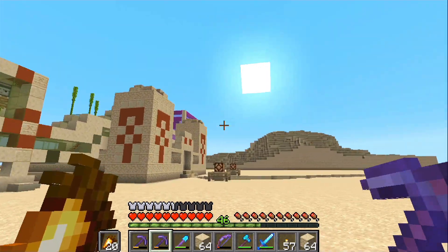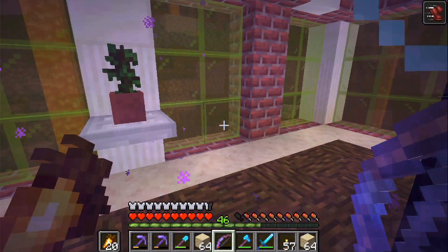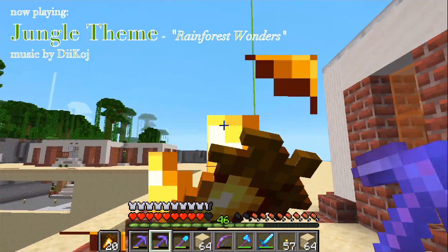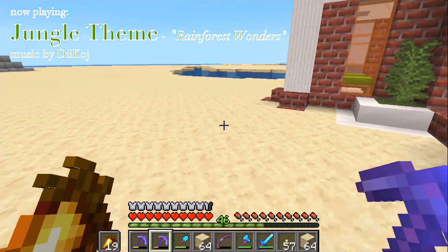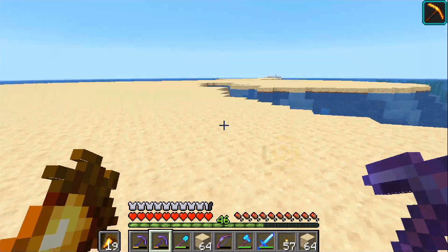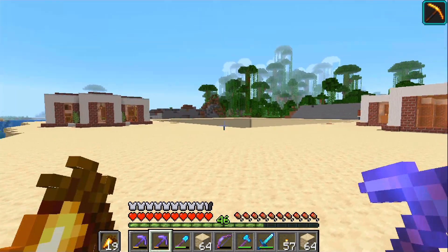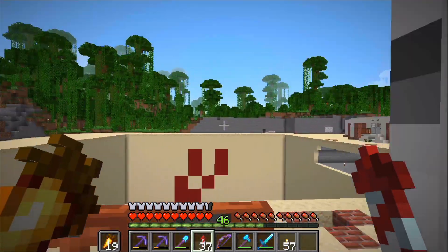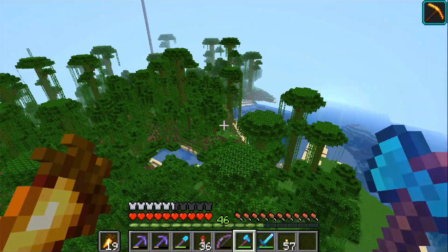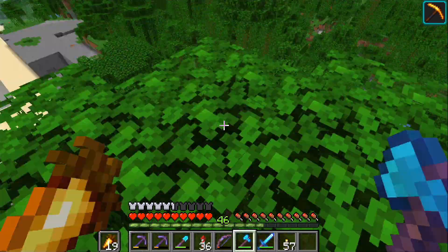Now let's head over to the jungle, and we'll just leave the sandstone here. I'm not going to do any more mining today. But look at this — all this area that is now spawn-proofed. What we'll do instead is cut down some jungle trees, because we need to clear this area and we need wood for beehives.